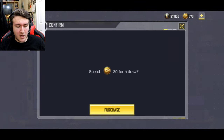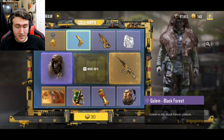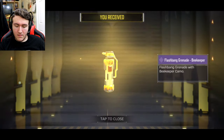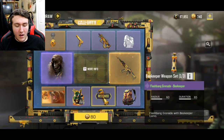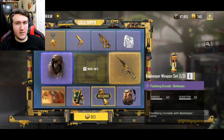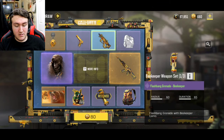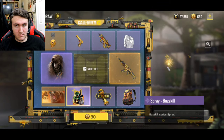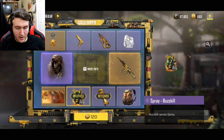Alright, let's spend 30 CP and see what we get. Every single time it slows down I get so scared. I thought it was going to show the epic intro again. We got our flashbang here as our first reward. Now let's spend 80 CP and see what we get.